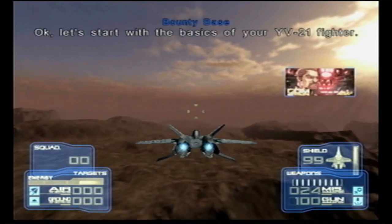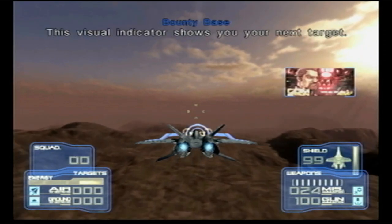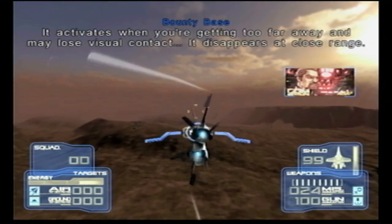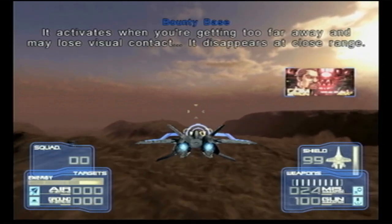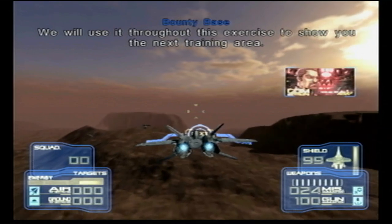Let's start with the basics of your YV-21 fighter. This visual indicator shows you your next target. It activates when you're getting too far away and may lose visual contact. It disappears at close range.